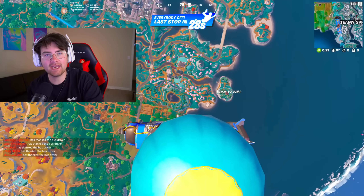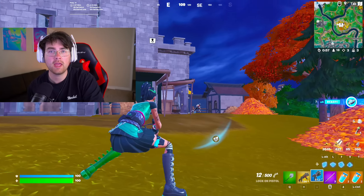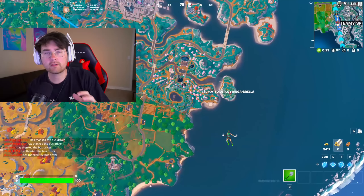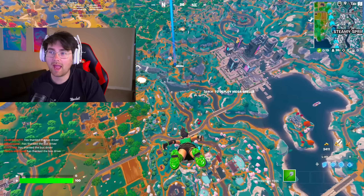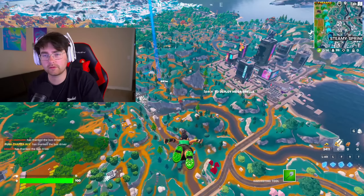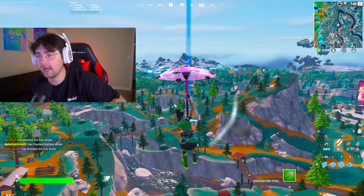Ladies and gentlemen, Fortnite just added an aimbot item into the game — it's called the Lock-On Pistol and it's currently in the game right now. In this video I'm going to show you how to get it, how to use it, and we're going to key with it and get a win. This is also my second channel so make sure to drop a like, leave a comment — I read all the comments. Don't forget to subscribe. Golf season just started so I've been really busy, but we're getting back into uploading on this channel.